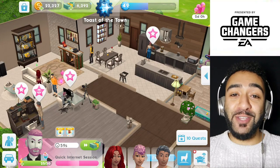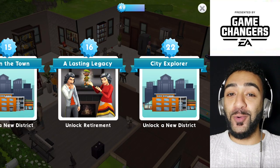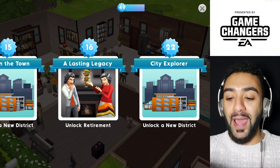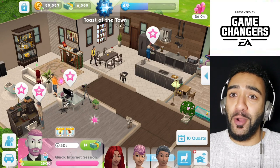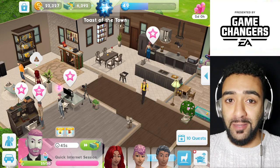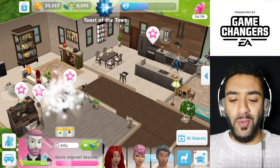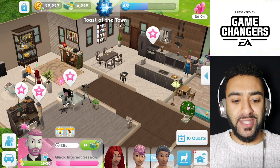The last way of getting more energy for your Sims is actually leveling up yourself. Here I'm at level 49 and I haven't reached 50 yet — I'm so close. But if you level up, and obviously if you're a beginner it's a lot quicker to level up, it will give all your Sims maximum energy, which is basically perfect. So that would be another way of getting energies for your Sims.